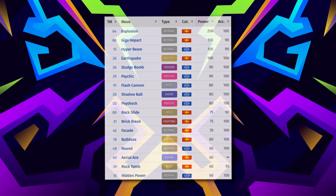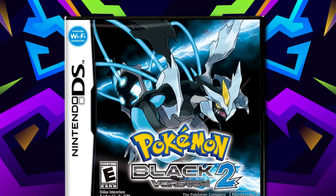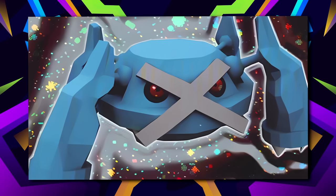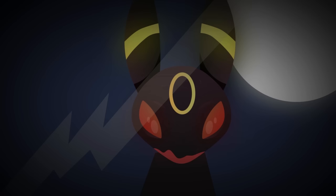Even with that nerf, Metagross will still easily be one of your strongest Pokémon in regions it's available in. It has plenty going for it in terms of moves — Earthquake, Zen Headbutt, Meteor Mash, Bullet Punch, and many other options. The biggest issue is finding one, since you'll only be able to access it in Black and White 2 and the Gen 7 games. Both games will greatly appreciate a strong Steel type in the later portions, and having a Psychic type in Generation 5 that won't be weak to Grimsley is game-changing. Hopefully, that availability might change in the Indigo Disk DLC.